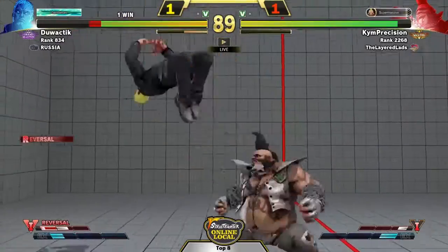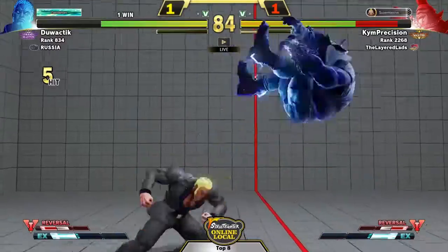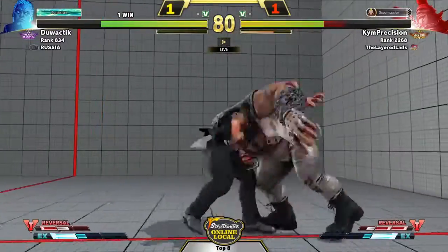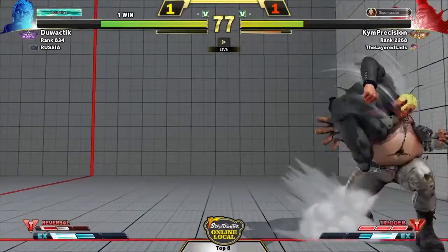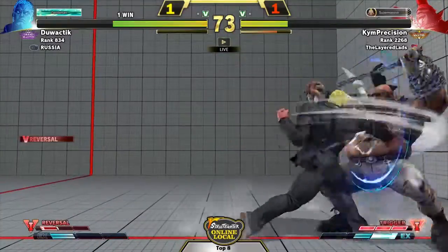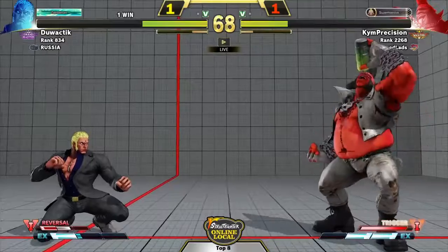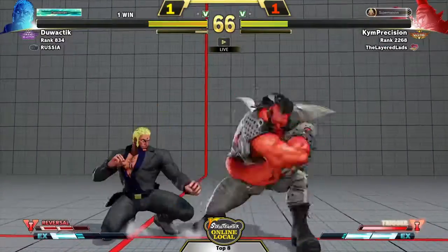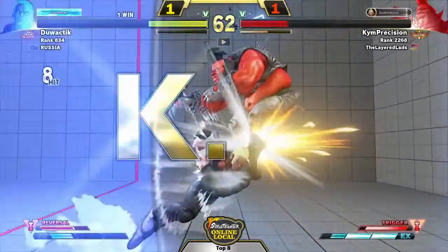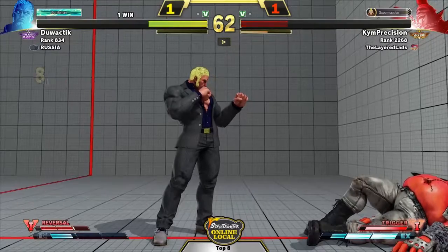Nice use of the EX head. Nice anti-air on the EX knee as well. Dodges the chain. Kim just keeps taking throws — takes a third one. Now he gets jumped in on, headbutt trying to get out of the throw. That anti-air was odd. You know the can — Douche Stick not prepared to deal with it. Dodges the chain again. Kim can't keep doing these fake mix-ups — eventually Douche Stick will mix up something. Can't keep doing that mix-up. Douche Stick taking it two-zero.